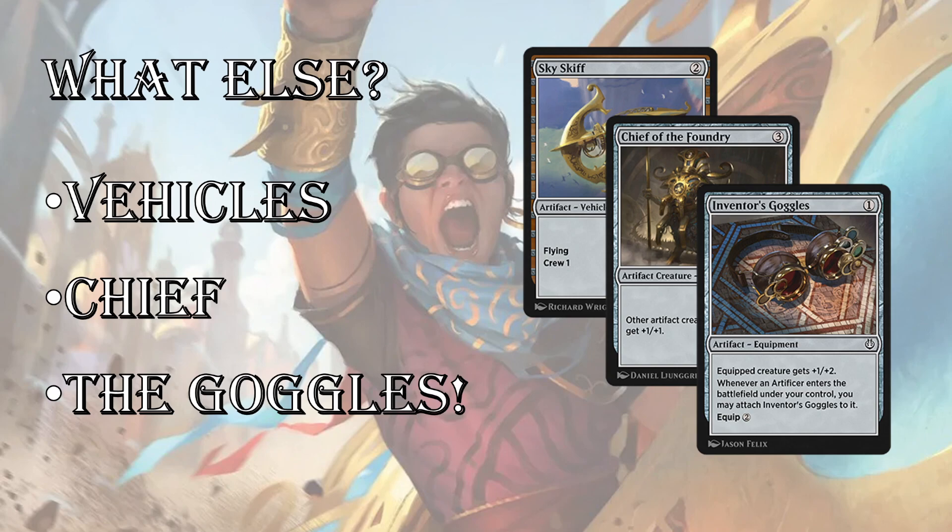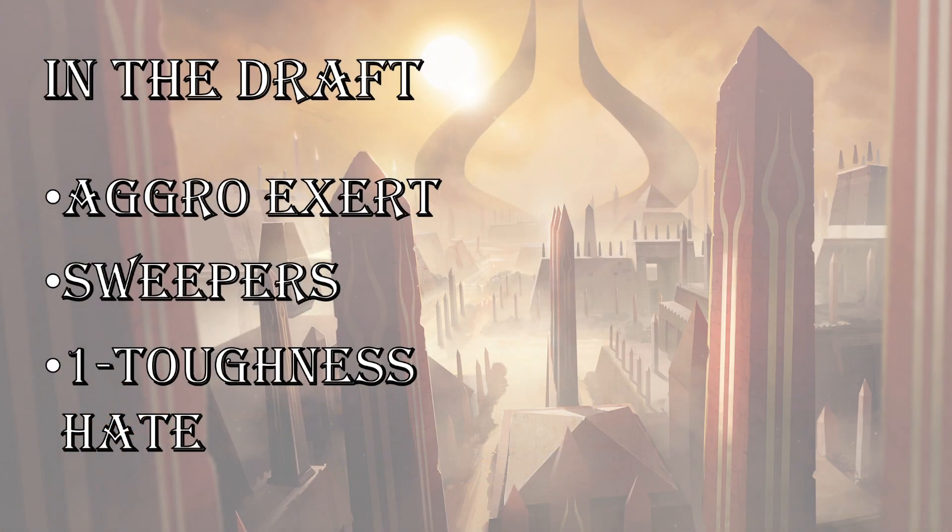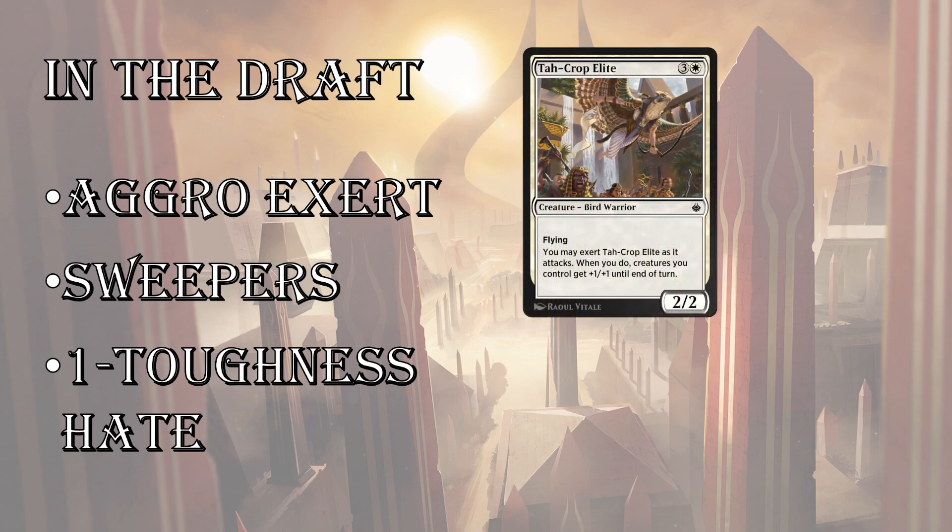After Kaladesh, we're going to get into Amonkhet. I love this set — also very, very aggressive. It's coming out five days after Kaladesh launches, and that'll take us to Dominaria United. In the draft, this set is more Amonkhet than Hour of Devastation — the remastered version shoves those two sets together. But it's still built around that aggro exert plan. Amonkhet famously being one of the most aggressive sets ever made — this and Zendikar and Ixalan are up there.